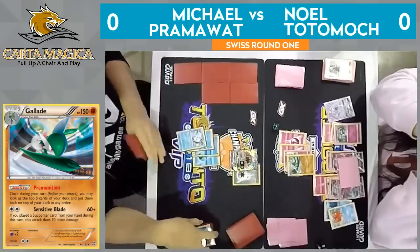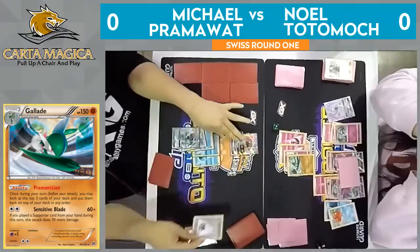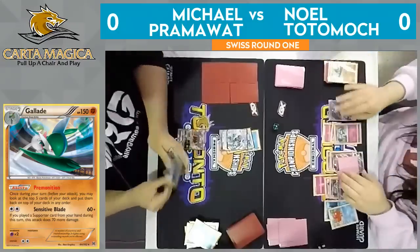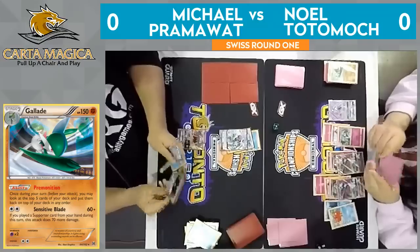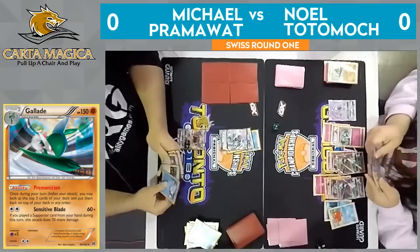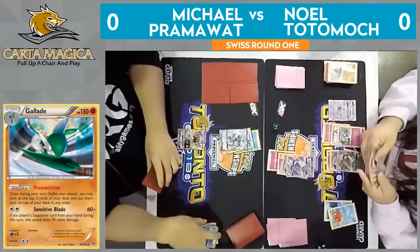Here comes our Alolan Ninetales GX — the retreat, and looks like we will just see that. I believe it is Ice Blade doing 160 damage, or 150 damage. Either way, it is enough to knock out Gallade. And with just one energy on that Alolan Ninetales, Noel needs a lot of energy plus a Choice Band to get a knockout on Ninetales. But with all these Gardevoirs in play, it's certainly something he can pull off this turn. And there's a DCE on top — that'll certainly help to get him there.